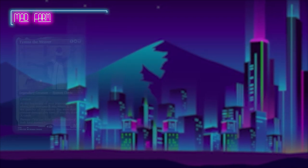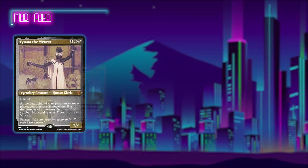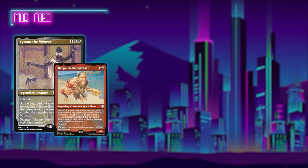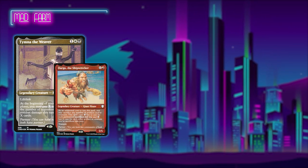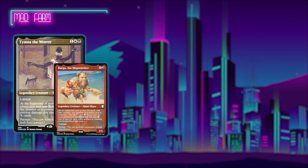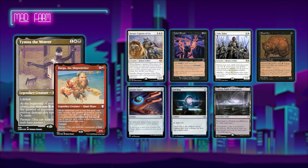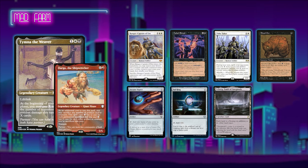Next up, Calvin is playing his take on a Madness Farm list. The partner pairing he's selected is Tymna the Weaver and Dargo the Shipwrecker. The game plan is to use Tymna early to farm as many cards as possible and assemble a combo that allows you to cast and sacrifice Dargo an arbitrarily high number of times to win. Calvin's also in the 7-card hand club, keeping Ranger Captain of Eos, Cabal Ritual, Tithe Taker, Blood Pet, Arcane Signet, Sol Ring, and an Urborg.